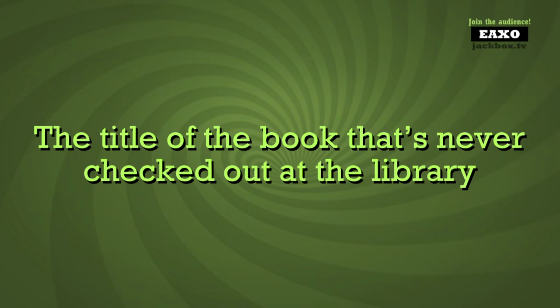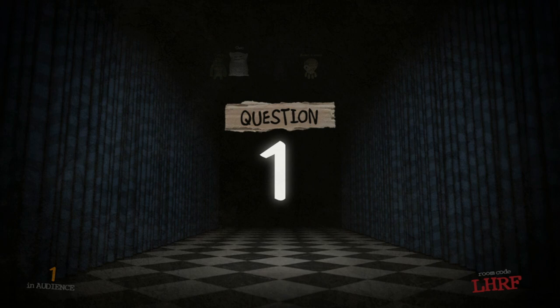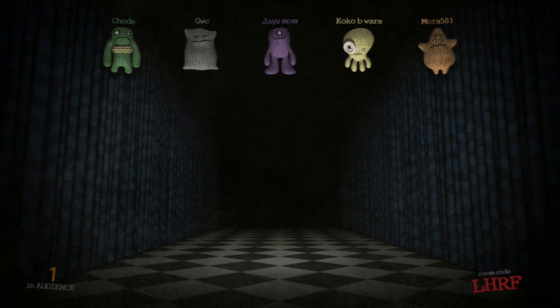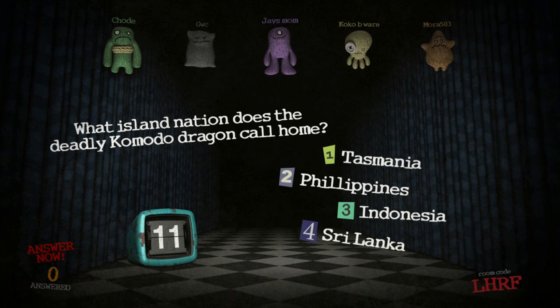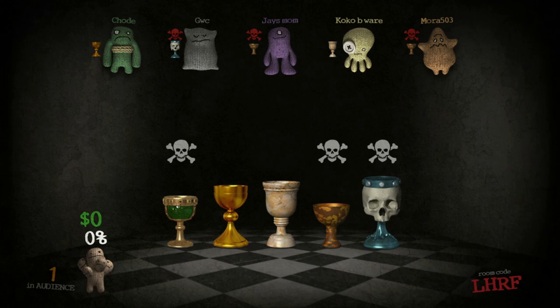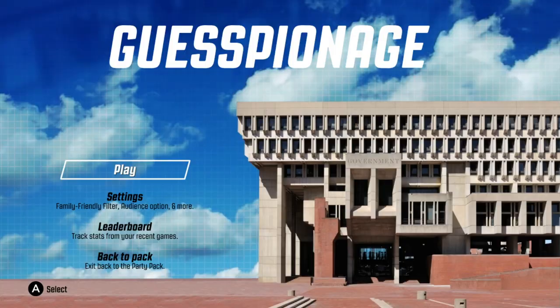There's also audience participation in Quiplash 2 where they can vote on their favorite answer as well. Next up is Trivia Murder Party. It's a game of trivia where you and the multiple players are trying to escape certain death — it kind of has a Saw-type vibe. If you get a question wrong, you have to compete in some kind of unfair challenge, and if you don't win, your character dies, but you still get to play until the final round. There are a lot of funny, spooky surprises, and some of the questions are actually pretty interesting. I had a lot of fun playing with everybody on this game.